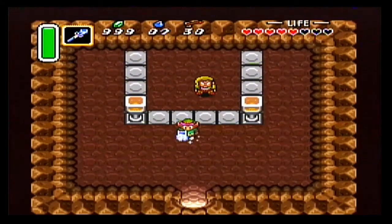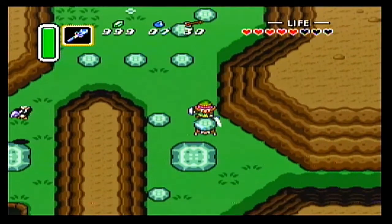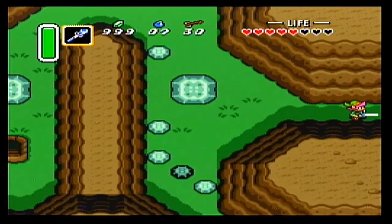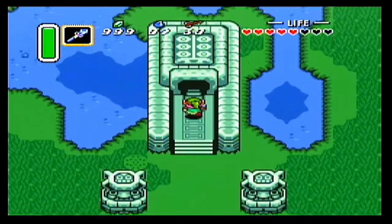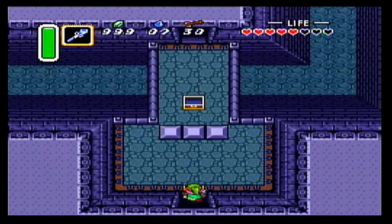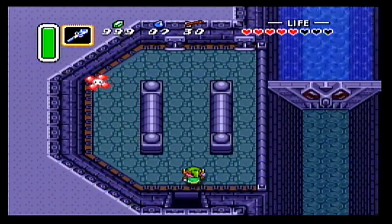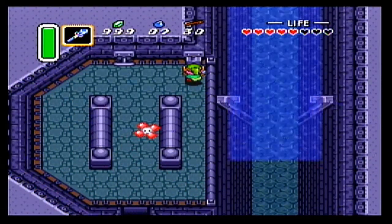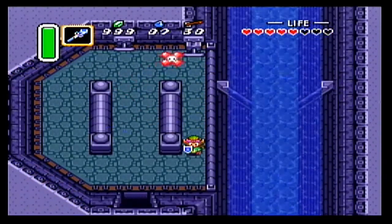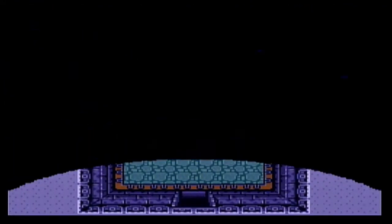Welcome back everyone to my Let's Play of The Legend of Zelda: A Link to the Past. Last episode we got the Power Glove, which is now going to allow us to lift up a bunch of these gray rocks. And similar to the Pegasus Boots that we got after defeating the boss of the Eastern Palace and showing the Pendant of Courage to Sarasla, this item is going to open up a lot of the overworld. Some new secrets - we're going to be showing them off and exploring them in this episode.